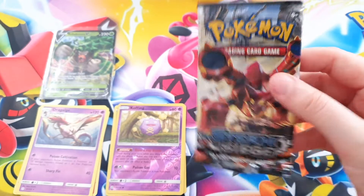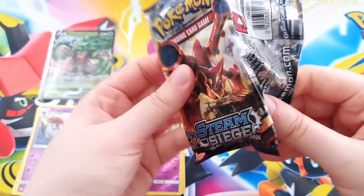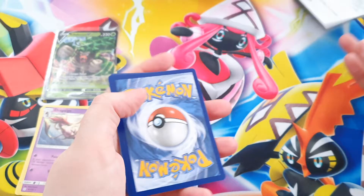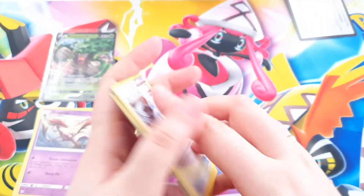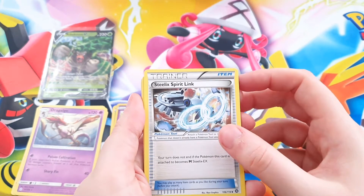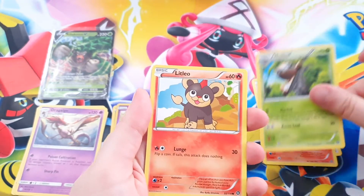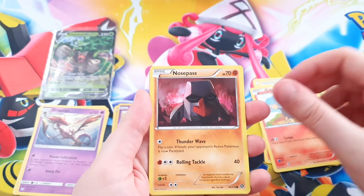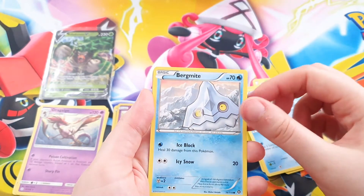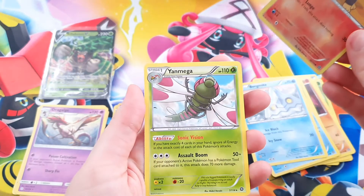The Steam Siege pack. We haven't pulled something very awesome from this tin yet, but maybe Steam Siege will change that — but I don't think so, actually. The code — it's three for this one. Let's see if it has something nice: a Steelix Spirit Link, a Rapidash, a Nuzleaf, a Litleo, a Nosepass, a Seedot, a Clauncher, a Bergmite, as a Reverse Holo — a Litleo. And as a Rare — a Yanmega.